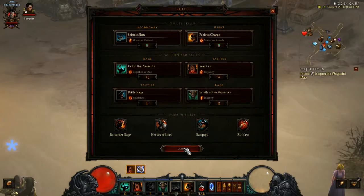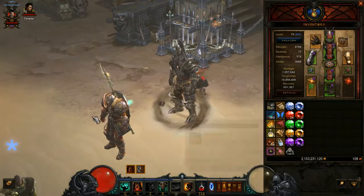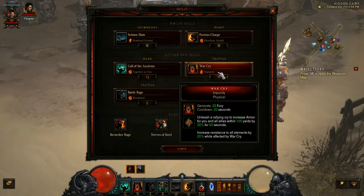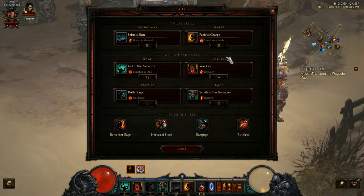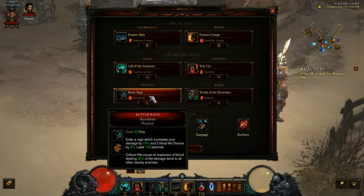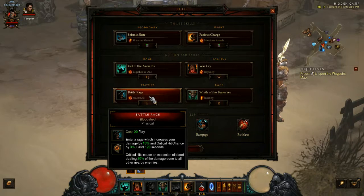Call of the Ancients is going to be damage mitigation — you split 50% of damage to all your Ancients, and we're going to be using the IK set so they'll stay alive constantly. Then we've got Warcry Impunity, which increases armor for you and allies by 20% and all elements by 20%, so this is a good toughness buff. On our E we've got Battle Rage Bloodshed — crits cause an explosion of blood doing 20% damage to all other enemies nearby.